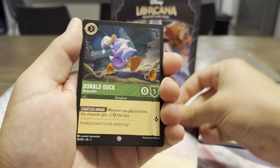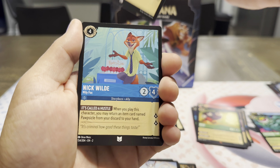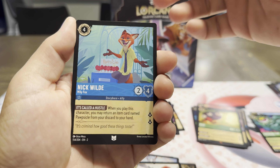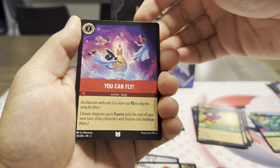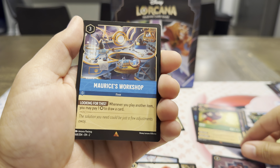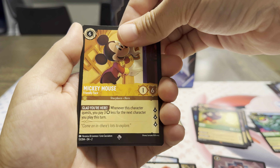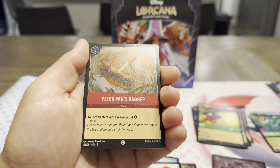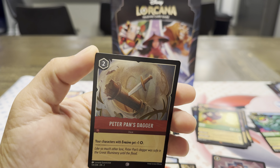Jiminy Cricket. Mulan. Donald Duck again. Basil. Cannon. There's Nick — that's a nice art. Uncommon — You Can Fly. There's Pick a Fight, non-holo. Maurice Rare. Super Rare Mickey Mouse. And a holo common — Peter Pan's Dagger. It has a good gleam over the whole thing. That's nice.